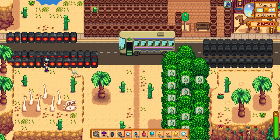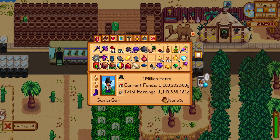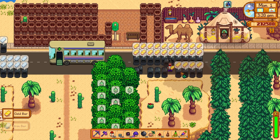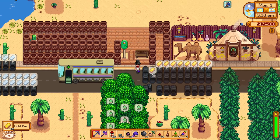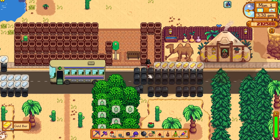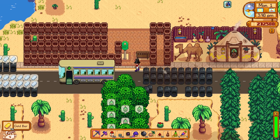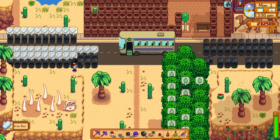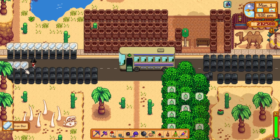I have a setup built here in the desert with deconstructors and smelters all in one area. I smelt all my bars here — Iron Bars, Gold Bars, and Iridium Bars. From a Skull Cavern run you're always going to come out with all manner of ores: not just Iridium and Gold ores, but also Iron ores and Copper ores.